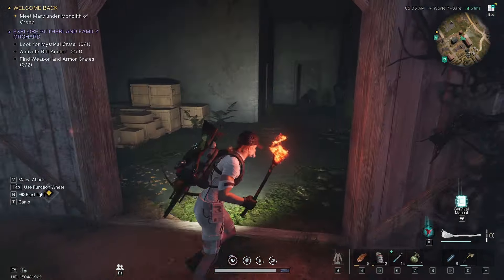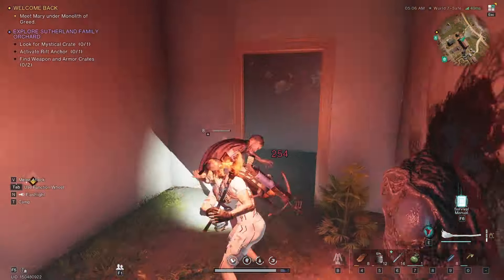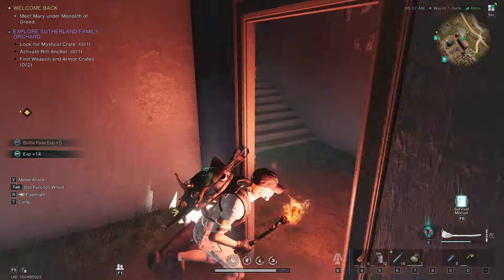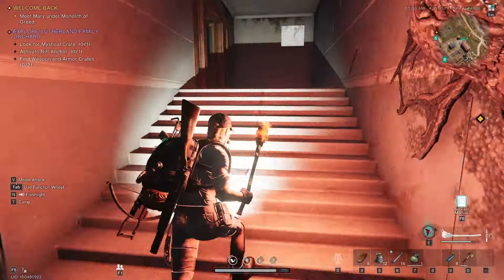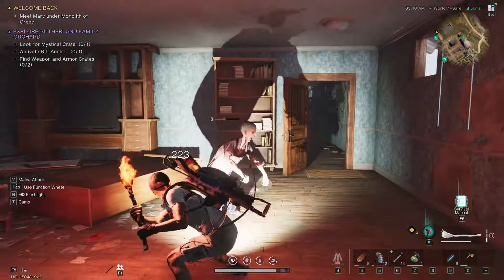We're going to come inside here and find the upstairs. We're going to go upstairs — there they are. Stairs to the left. Go all the way up. Come in here and clear these guys here.